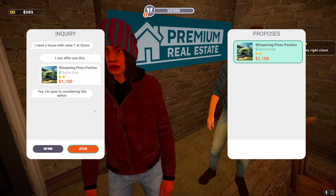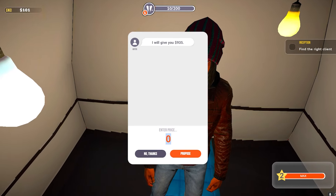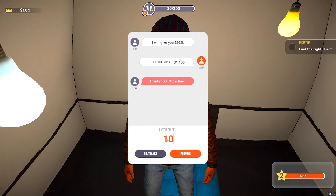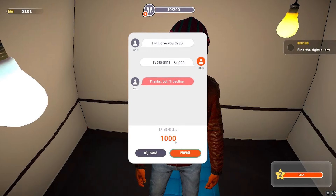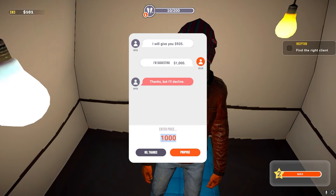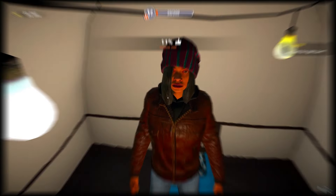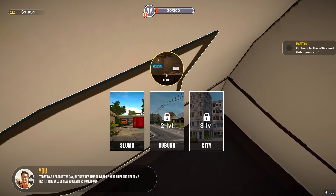Okay, this one's open to considering the option. She offered 935 but I want to stick to 1,100. She declined. How about 1,000? She declined again. I gotta get more than 900 — there won't be any profit otherwise. She said 935 initially so I'll take it. She bought it — productive day! Time to wrap up the shift and get some rest.